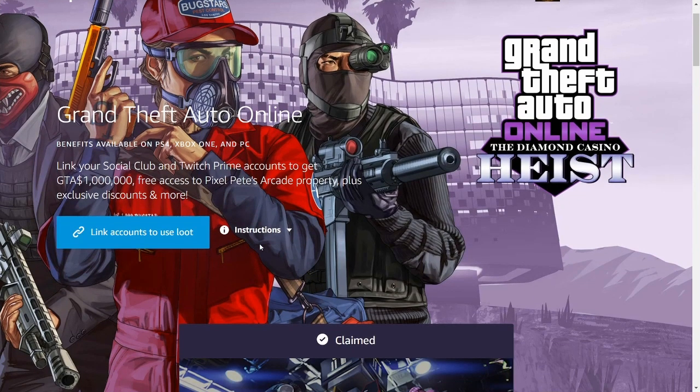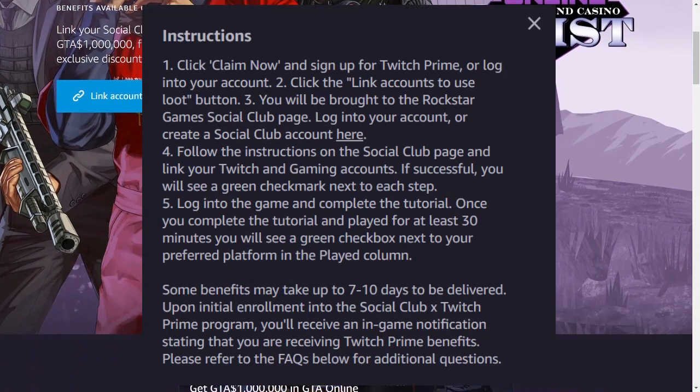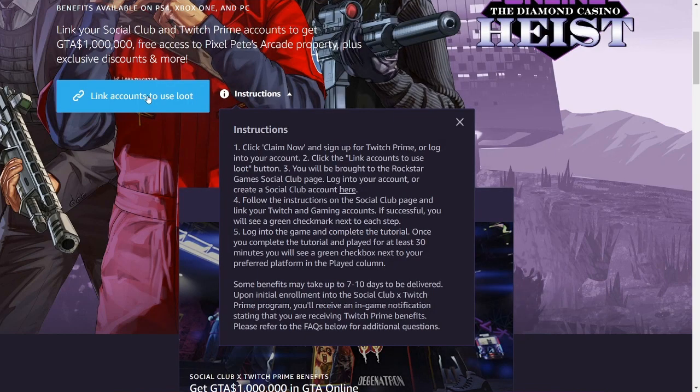Once you're at the Twitch Prime Loot page, you're going to click the instructions. We are about to click the blue link — your Accounts button on the left of the screen. You will be directed to your Rockstar Social Club account. You either create an account or sign in using your Rockstar Social Club account, and follow the instructions on the Rockstar Social Club page.